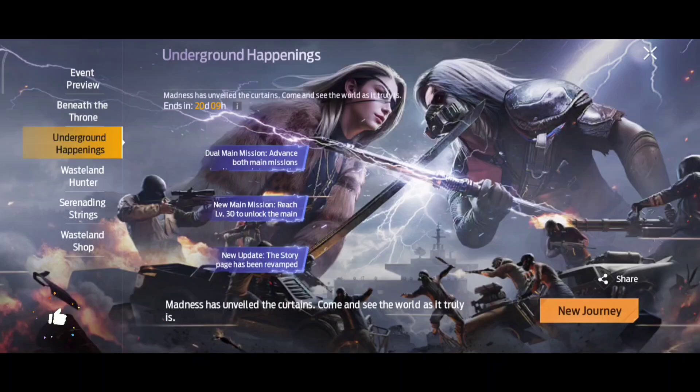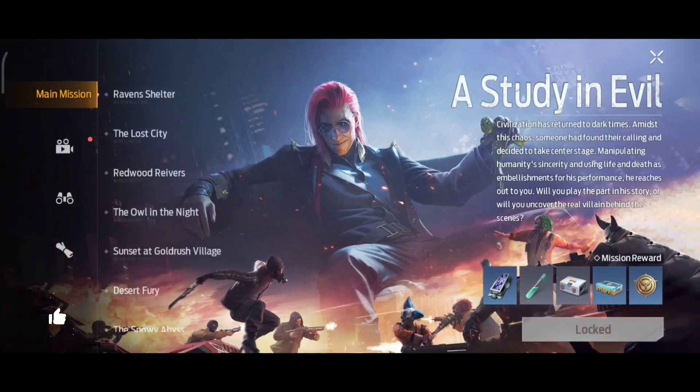Underground Happenings is where they have added some new stories. Once you unlock level 140, you will be able to find the story. I haven't unlocked it yet so I'm not able to show it — maybe tomorrow I will be able to show you guys.